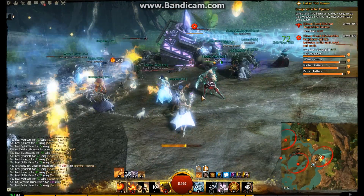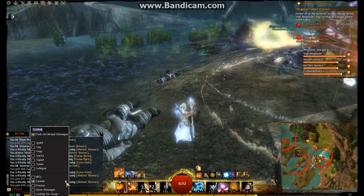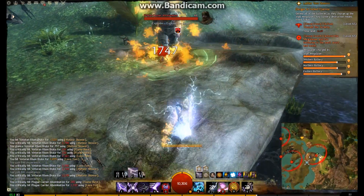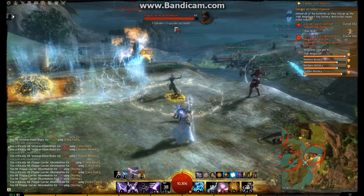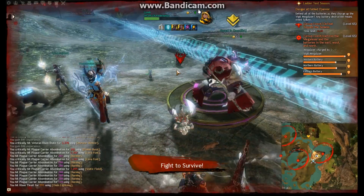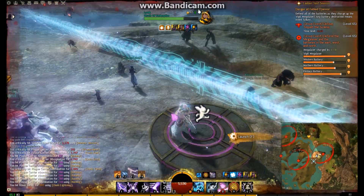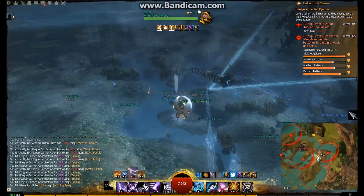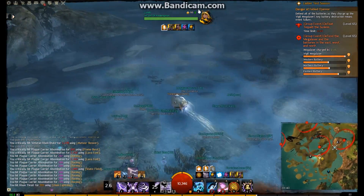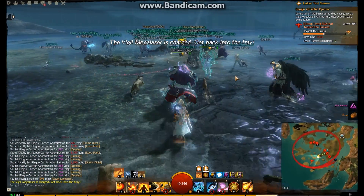We're down to 50% and hopefully we'll get him down to 25% in this stage. Running back with 15 seconds remaining, we'll stack might so everyone has as much damage as possible. I'll spawn my fire elemental to add a bit of extra damage, and we'll be cleaving him down with ice bows and as much might stacking as possible.